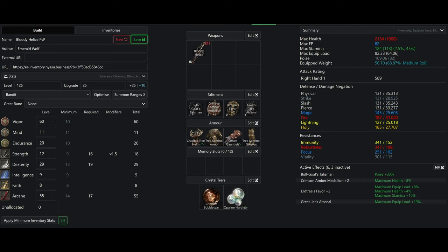88 poise is also another recommended breakpoint, but that is for backswing attacks — the second light attack of a light weapon will have less poise damage than the first attack, meaning you can poise through it. I have the Crimson Amber Medallion and Erdtree's Favor, which boosts my HP, stamina, and equip load. For the final talisman, I am using Godfrey's Icon for the equip load, since reaching 109 poise takes a lot of investment.